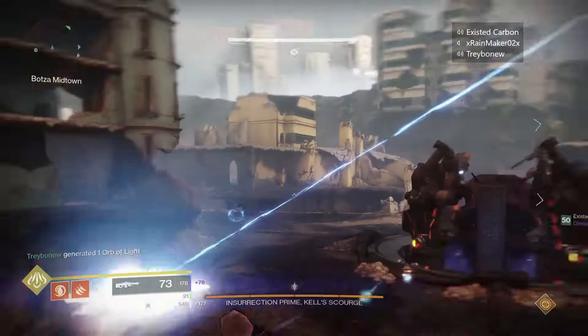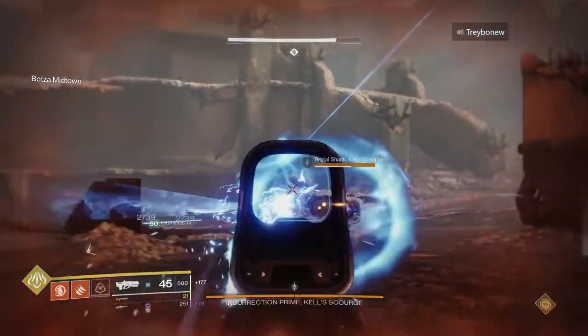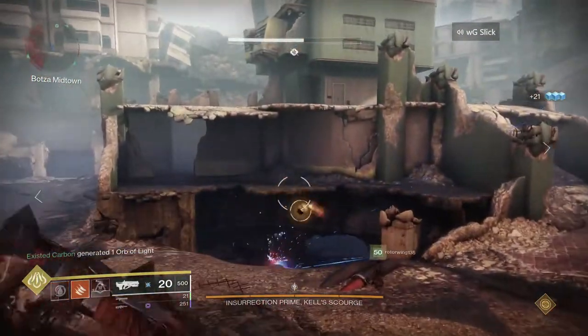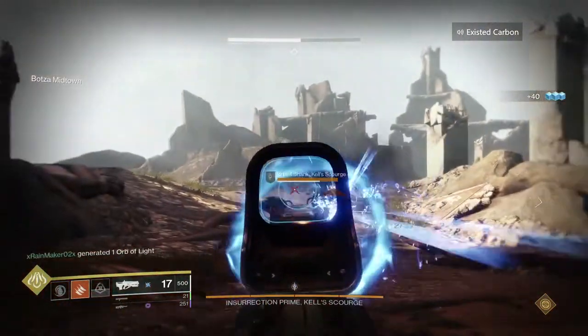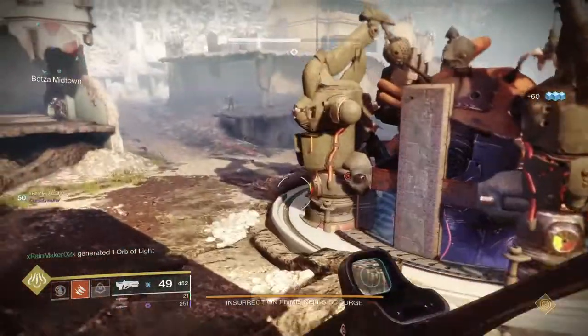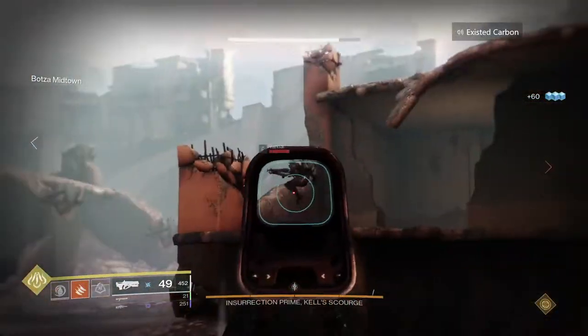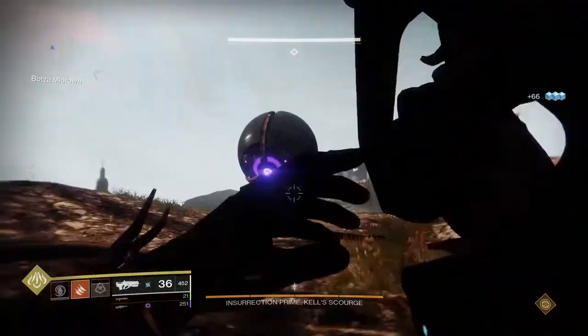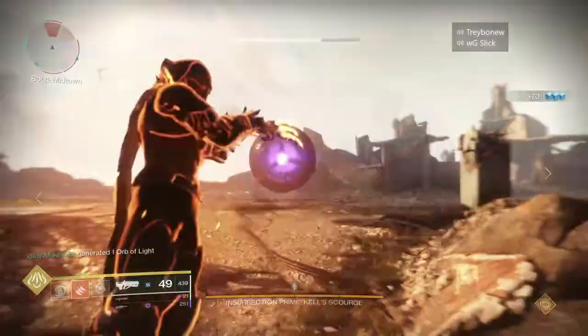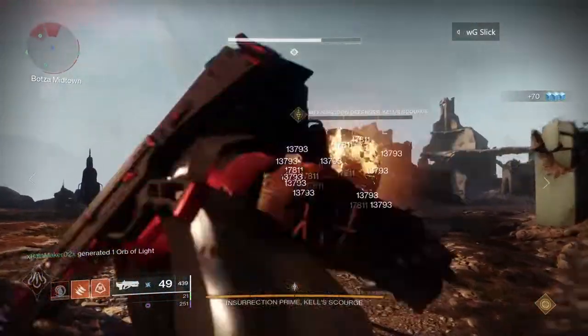Starting out, the encounter is like normal — very seamless, we've gotten into it already. Team one goes down on the bottom, they grab their stack. Team two up top just kills the servitor with regular guns, just like normal, gets the double 2x stack. After the servitor is dead, kill the servitor again, then team one on the bottom comes up top and gets ready for the tank phase. You can see we're killing the servitor right here.